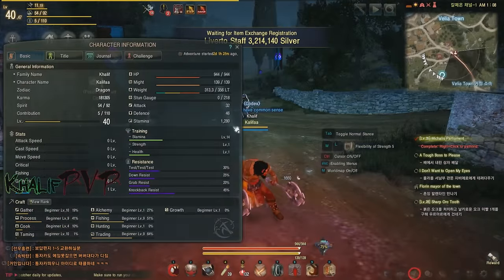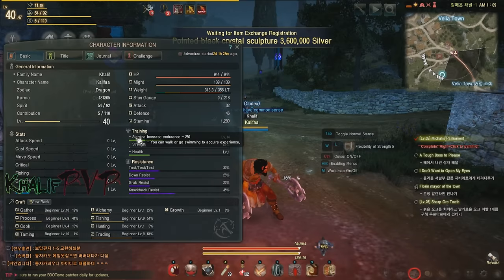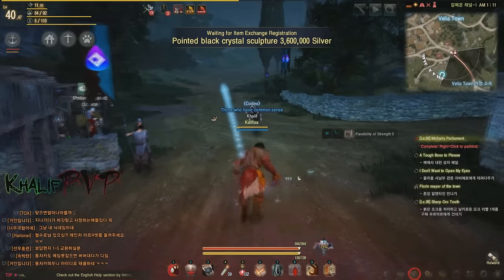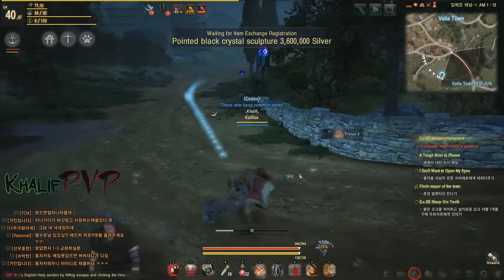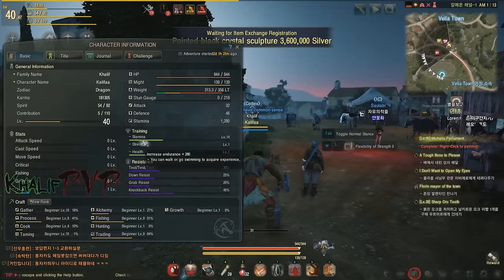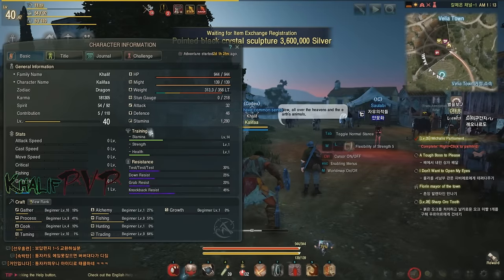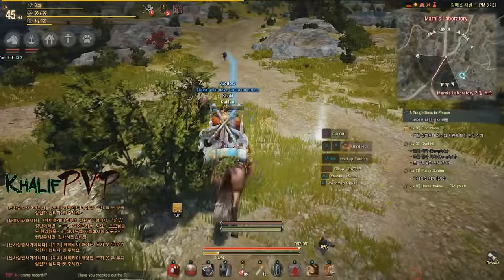A lot of people want to use horses, but you should actually run. The reason is that running trains your stamina stat, which you also increase by swimming. Stamina is that little gray bar you see on screen — it allows you to perform dodge moves, swim, etc. The higher your stamina level, the more dodges you can use.